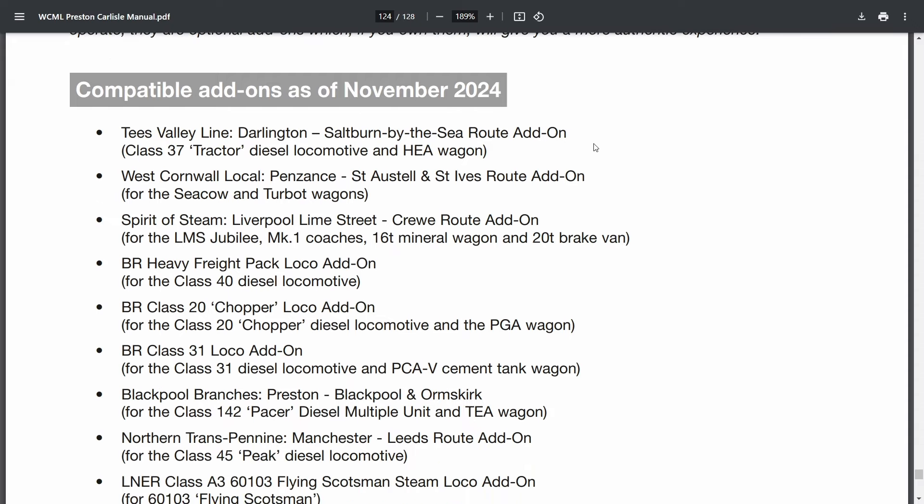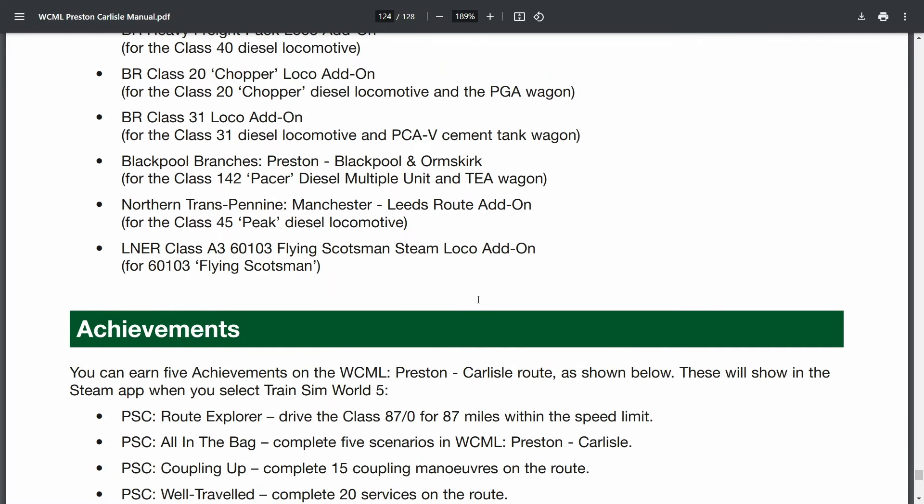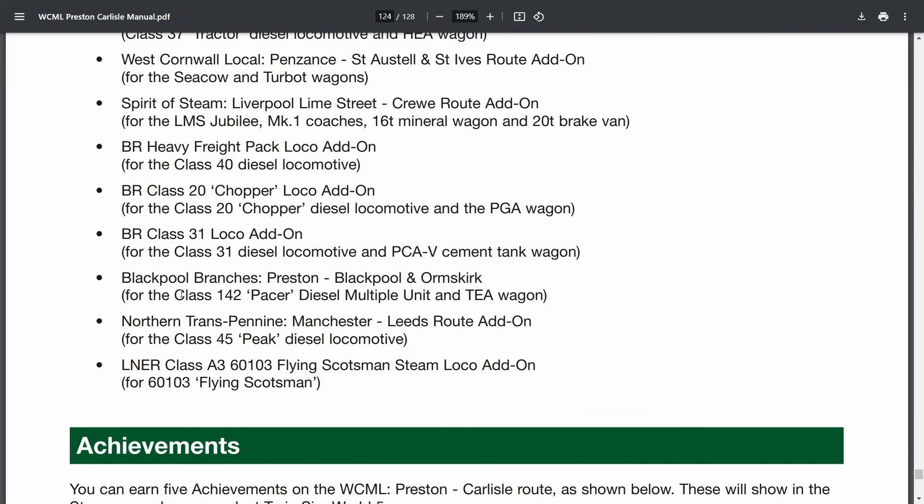These are the compatible layers as of November 2024: Tees Valley Line Darlington to Saltburn-by-the-Sea gives you the Class 37 and HEA wagons. West Cornwall Local Penzance to St. Austell and St. Ives gives Seacow and Turbot wagons. Spirit of Steam Liverpool Lime Street to Crewe gives the LMS Jubilee, Mark 1 coaches, 16-tonne mineral wagon and 20-tonne brake van. BR Heavy Freight Pack gives the Class 40, Class 20, and PGA wagons. Class 31 gives the Class 31 and PCAV cement tank wagons. Blackpool Branches gives the Class 142 Pacer and TEA tanker wagons. Northern Transpennine gives the Class 45 Peak, and the Flying Scotsman also shows up.